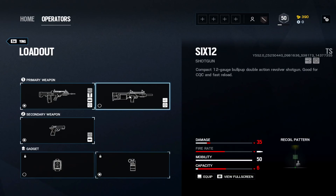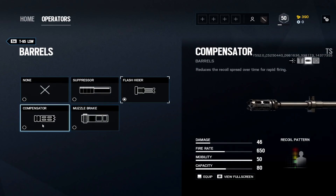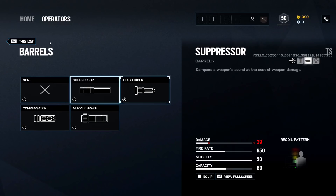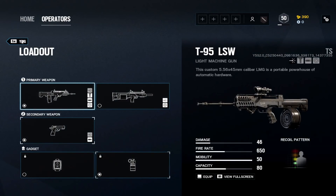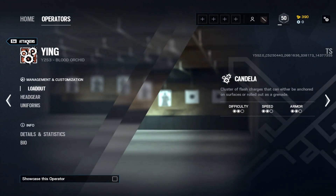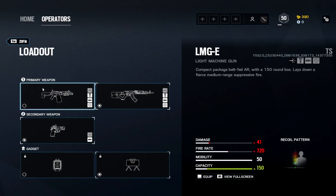Ying: I like the T-95 LSW. It's an LMG so a compensator would work, but flash hider just feels better to me. I actually run an ACOG on this gun since I usually play further back, with angled grip. Muzzle brake on the pistol. Take smokes as throwables — combined with Ying's three Candelas you'll have five throwables total. You can really eat up Jäger and Wamai gadgets with that.